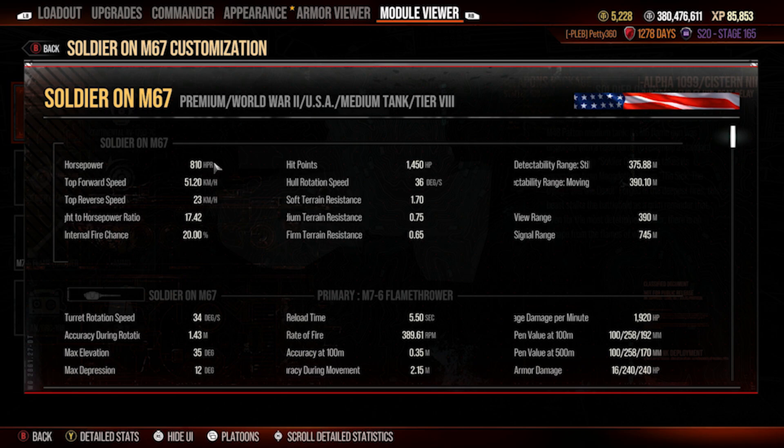We have 810 horsepower, 51.2 km/h top speed, 23 km/h reverse speed, and a 17.42 horsepower per ton ratio which means you do hit that 51 km/h. You do feel a little bit sluggish at times but for the most part that top speed is something you hit. That is better than the M48A2's 45 km/h top speed, so this is definitely faster.